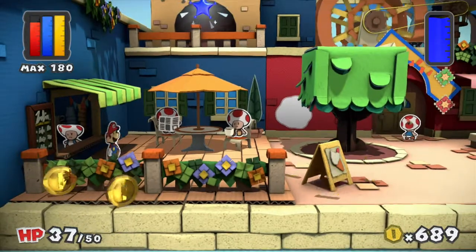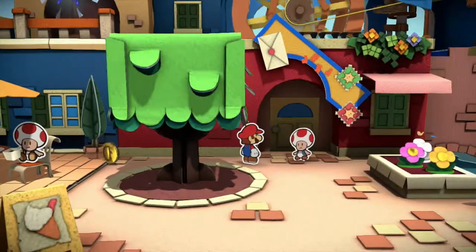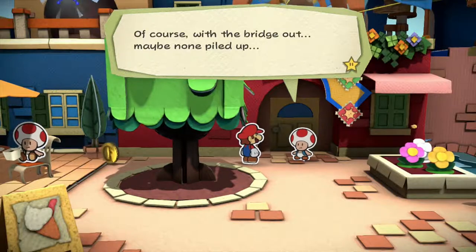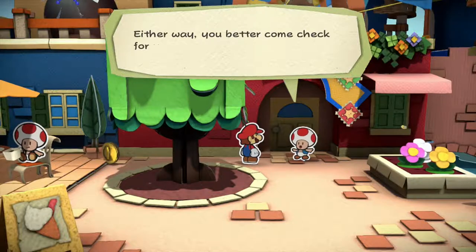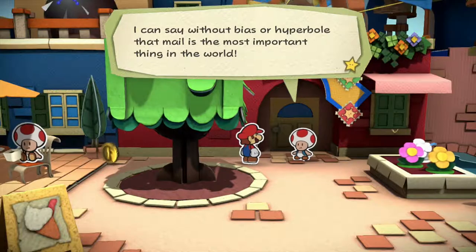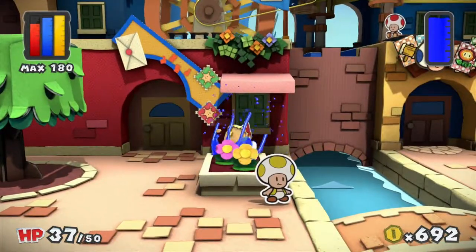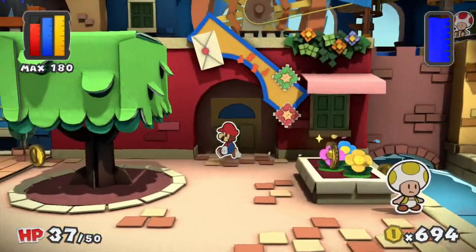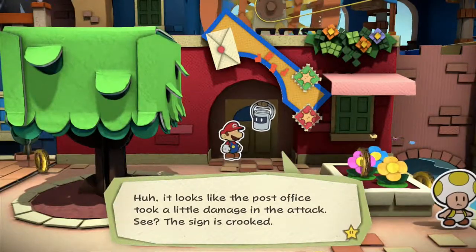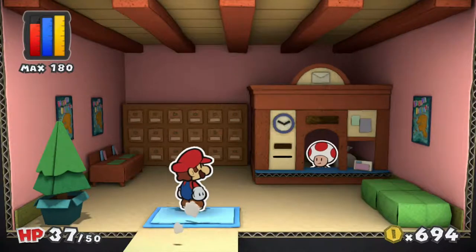Well, that poor fellow — let's see if we can do something for him a little bit later. But right now let's get to why we came here. Hate to think how much mail piled back up at the post office. Of course, with the bridge out, maybe none piled up. Either way, you better come check for yourself, Mario. I can say without bias or hyperbole that mail is the most important thing in the world. Huh, looks like the post office took a little damage in the attack — see, the sign is crooked.